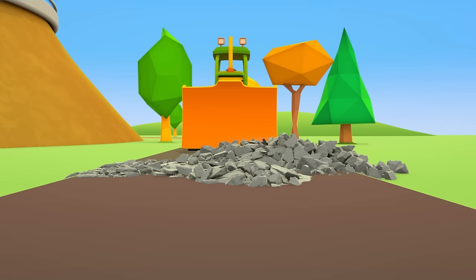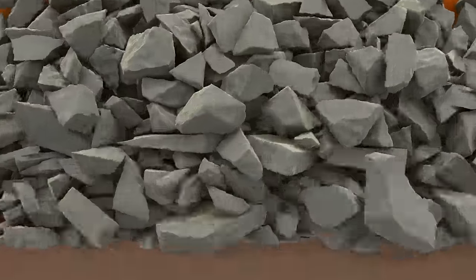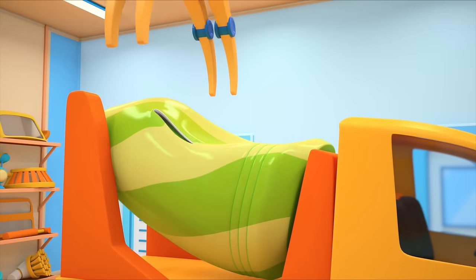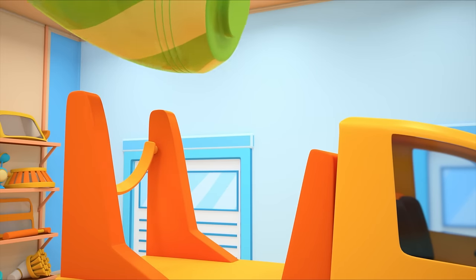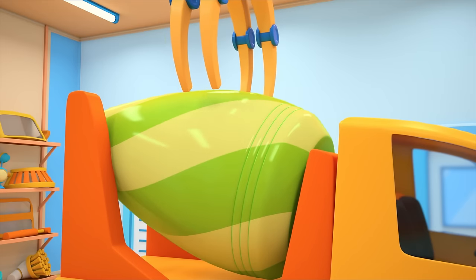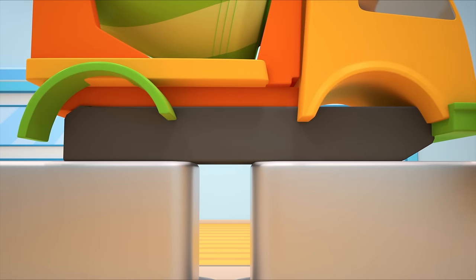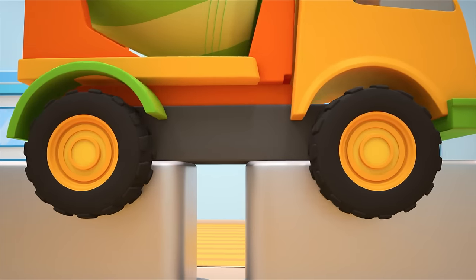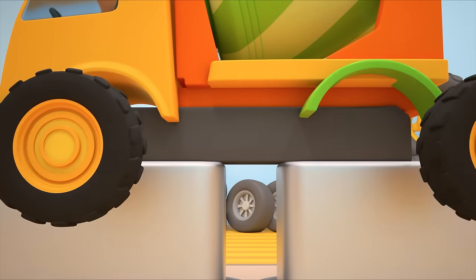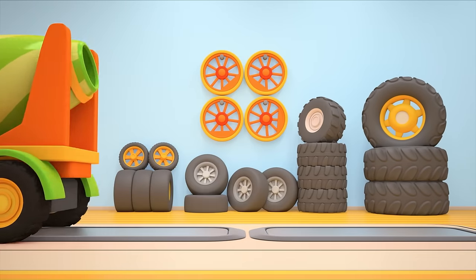The bulldozer's going to clear the road. We need to lift the concrete mixer up onto a platform to fix it. Let's get rid of the broken drum and put a new one in its place. Let's take off the wheels the cement ruined — we'll put two new wheels on one side and two more on the other. All done! The concrete mixer can go and get some new cement for itself.